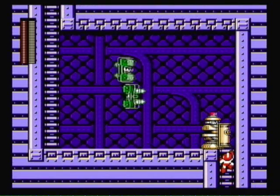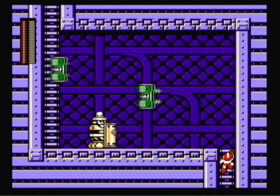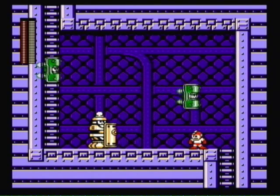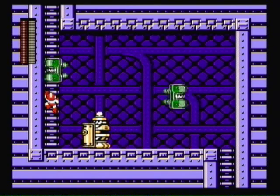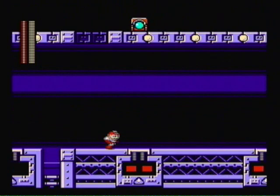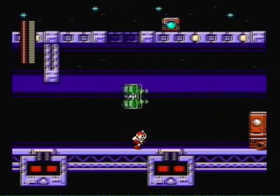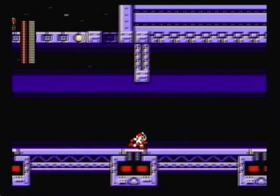Here, what you gotta do is just wait for an opening. We should be ready to do it. Hurdle over the shield guy down here and then move on. You can ride a truck in this area right here. There we go — we are just about to the checkpoint.